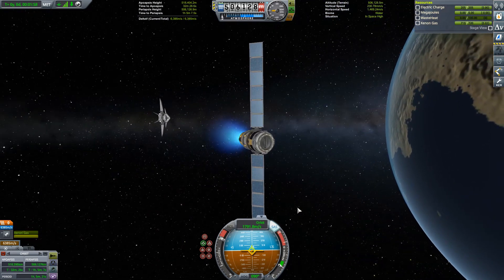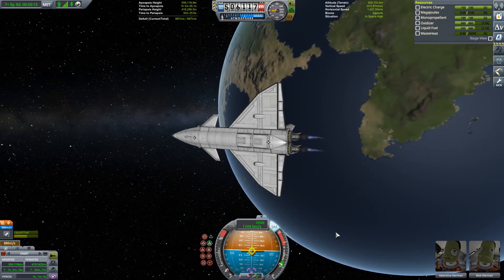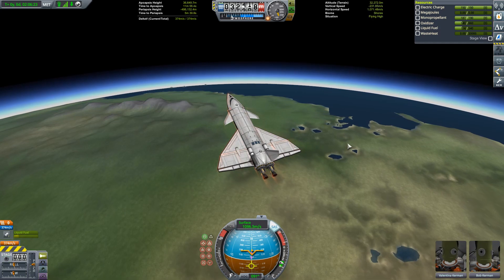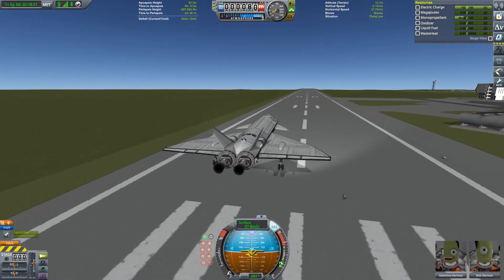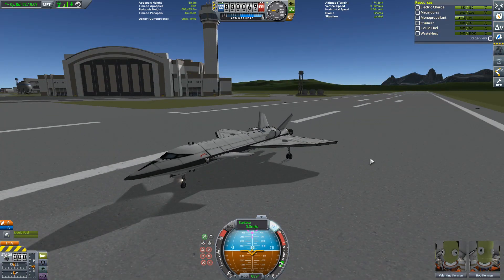With everything looking good so far, it's time for Valentina and Bob to close those cargo bay doors and start making their way back to Kerbin. This approach is an improvement on the last one — we do come up a little bit short, but with just a kick from our engines we get enough extra energy, and we do manage to make it back to the KSC.